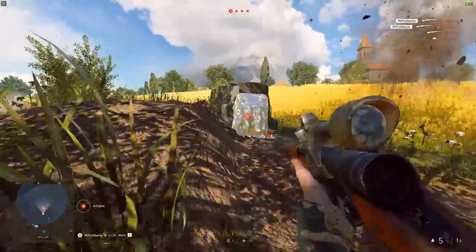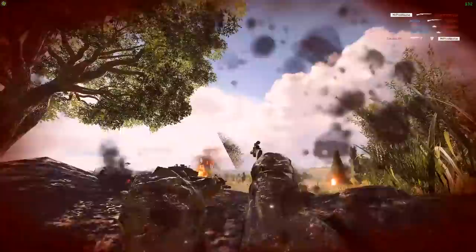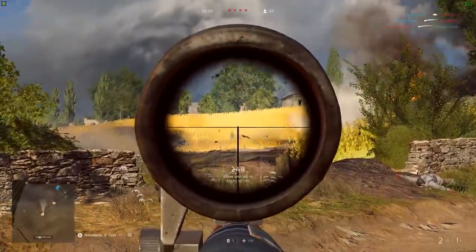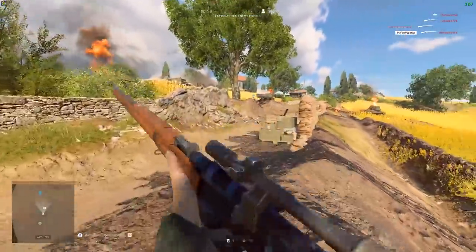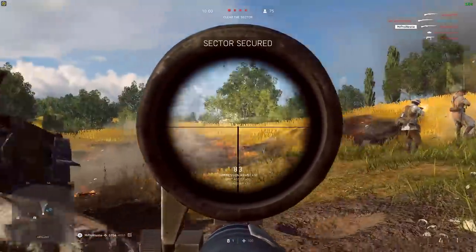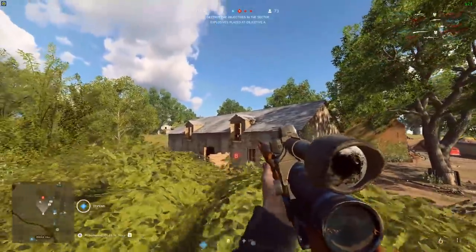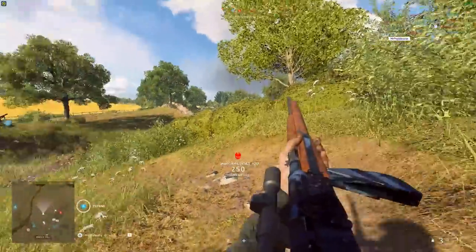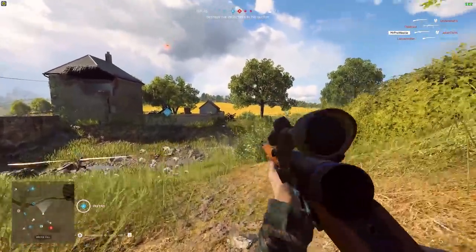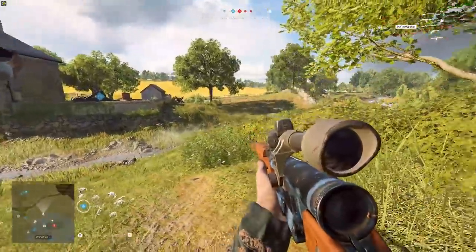Melee weapons are now correctly sorted by rarity on the replace melee screen. When changing the FOV in video options, the horizontal FOV now updates in real time when moving the slider, so you can see what it looks like behind the menu screen. The speed of building fortifications has been increased significantly, and loads of bugs within the fortification system have been fixed — including the bug where lying prone in front of a built fortification prevented building another one behind it. The fortification system needed some love, and now it's getting it.